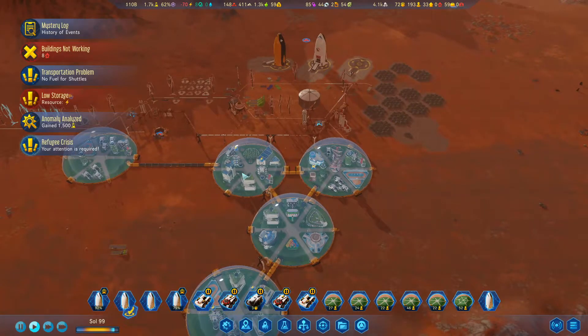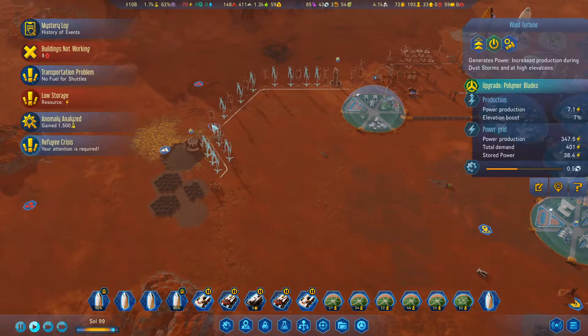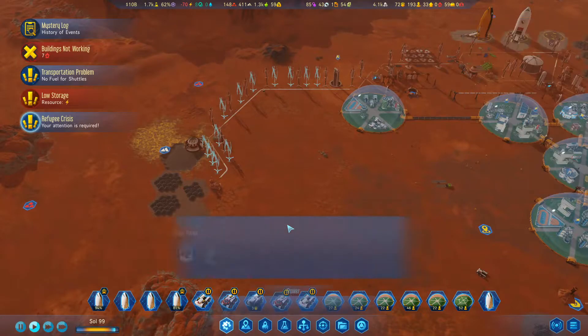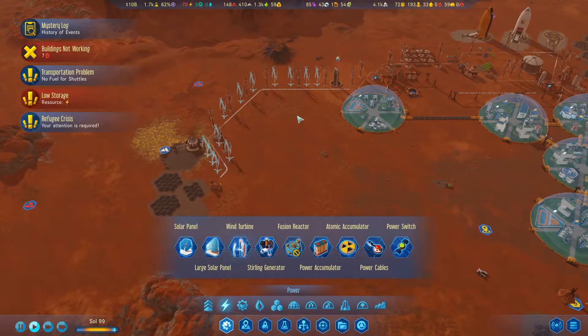We definitely could do with a fusion reactor. We'll be using a lot of resources building these. Wind turbine costs four concrete and one machine part, so we've got plenty of machine parts.